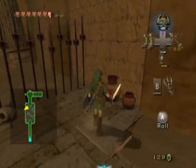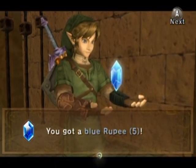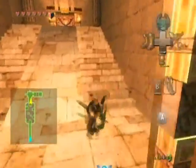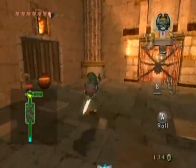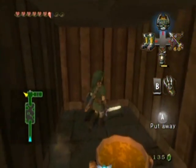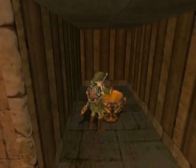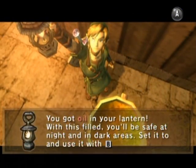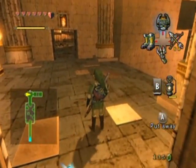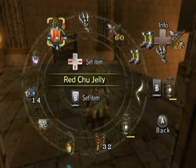That opens the door. I don't think there's anything else in this room, except those blue rupees which are worth five. There's a locked door — that means there's a key somewhere. Maybe I'm forgetting something. This is lantern oil — free lantern oil, may I add.